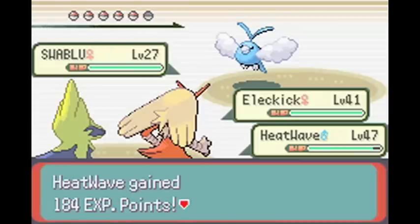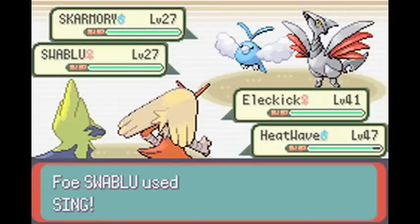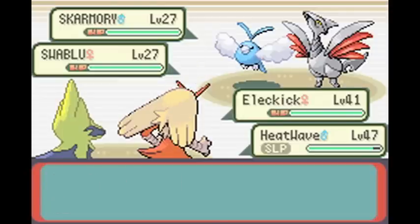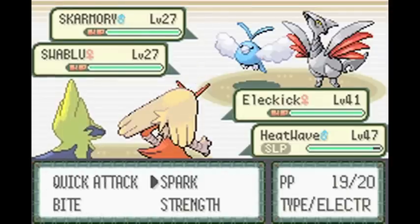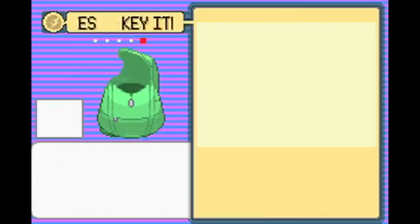I'm guessing that the next gym will have much higher level Pokémon. It's so annoying when Sing is used against you — it's one of those moves like Protect and Detect that is only good when it's on your side, and really annoying when used against you.